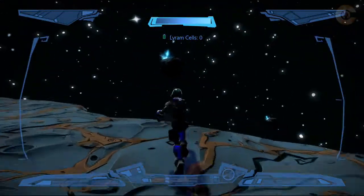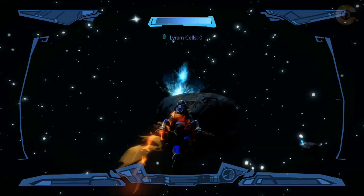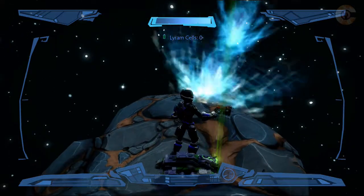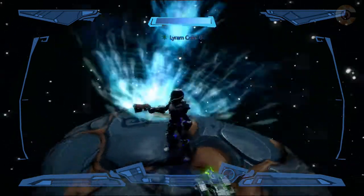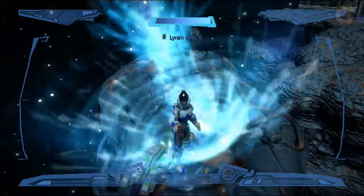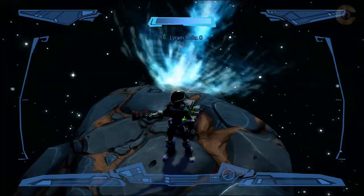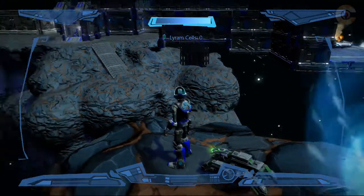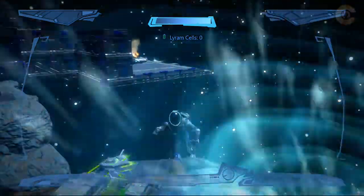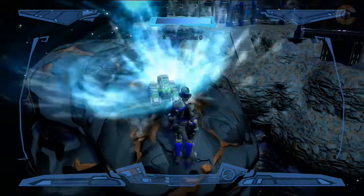Let's go off on our little flight here. I hope I don't die. The flight technique is a little bit interesting — seems like tapping A makes you go up, holding A makes you go forward. So here is this Lyrum thingamajig. I think maybe my Spartan needs to harvest this. Get it, boy! How do I harvest this thing?